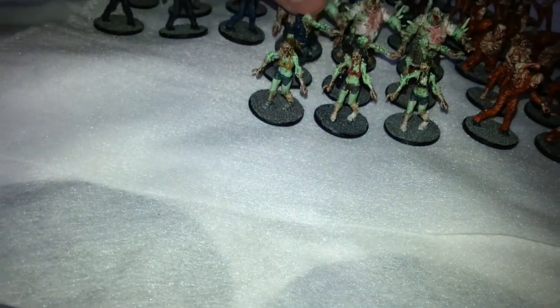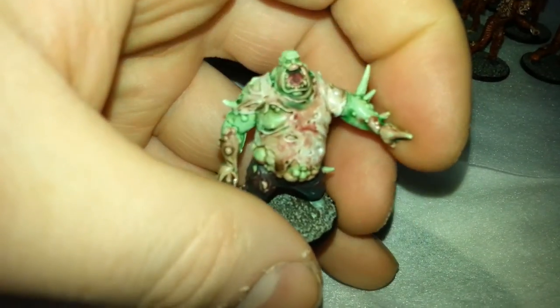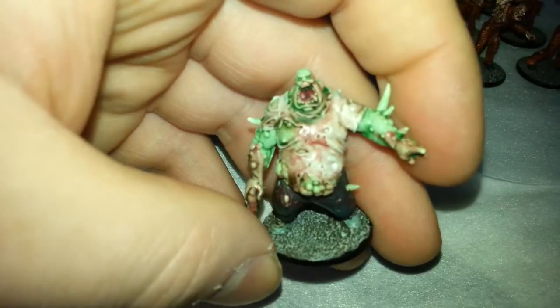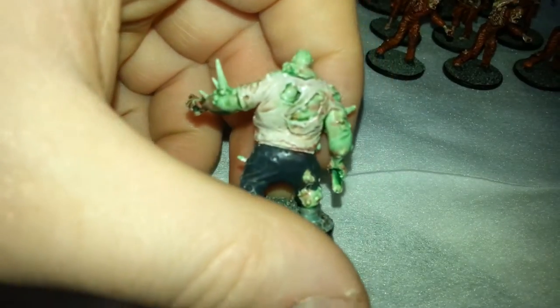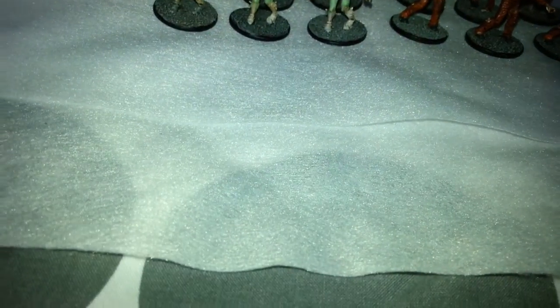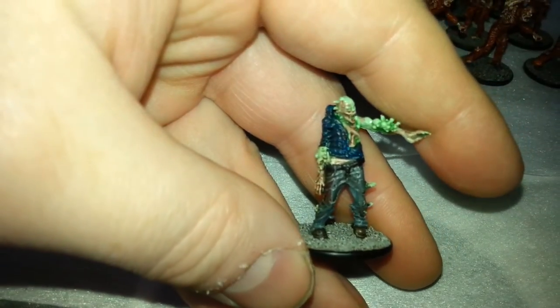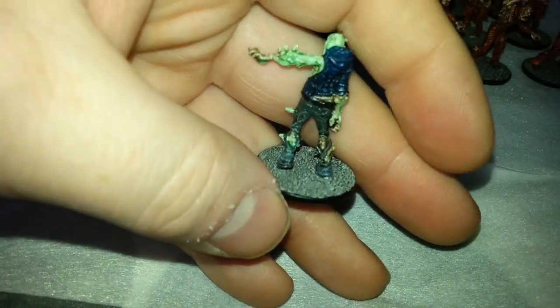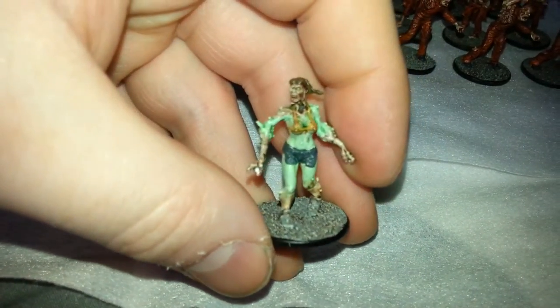Now we come on to the exclusives. There's an exclusive fatty sculpt, very similar to the original sculpt — it's just facing the other way basically, and his arms are a little bit more elevated. He's got a bottle in his hand. And then the exclusive walker, and the final one — it's a female.